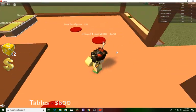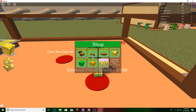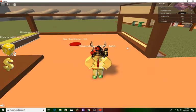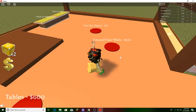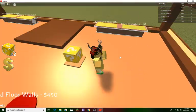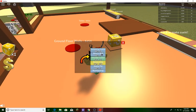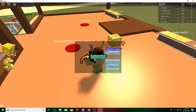I like how they say to bring up the shop if you don't have enough money. We have the gearbox opener - there are lucky blocks you can get, and you receive potions and all that stuff from them.